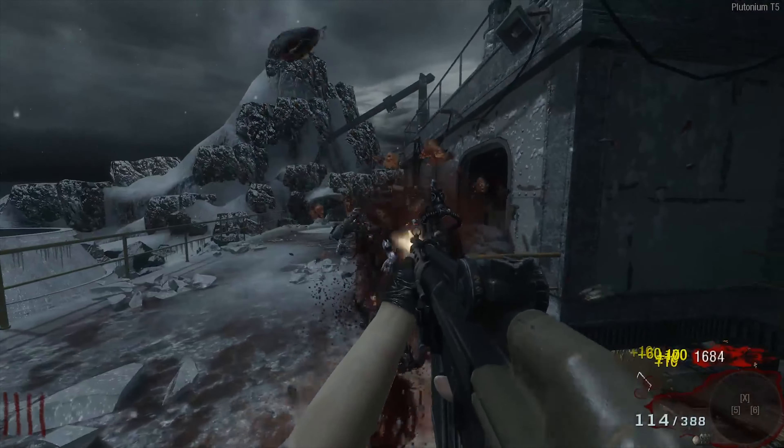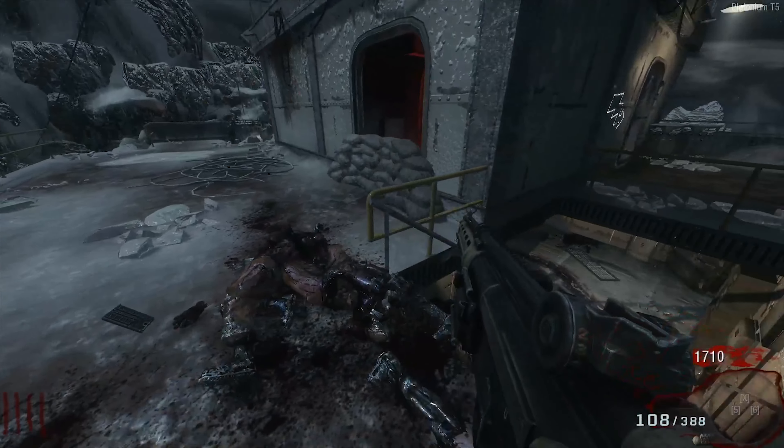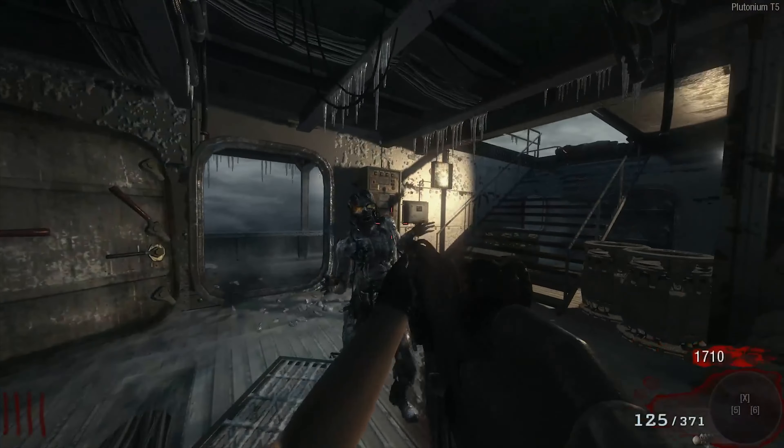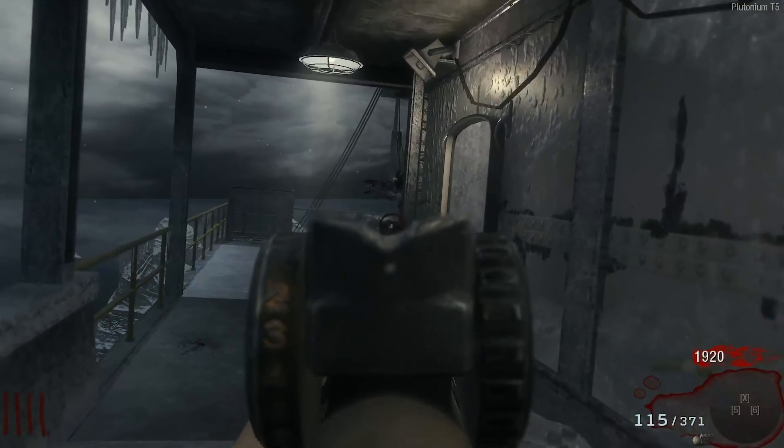Moving on to Call of the Dead, where the biggest problem goes to the fog. I know the fog is important for the map's ambience, but I wish they would have given you some sort of way to control it. It just gets really annoying when you're on round 40 and you end up dying because you can't see zombies through the fog.